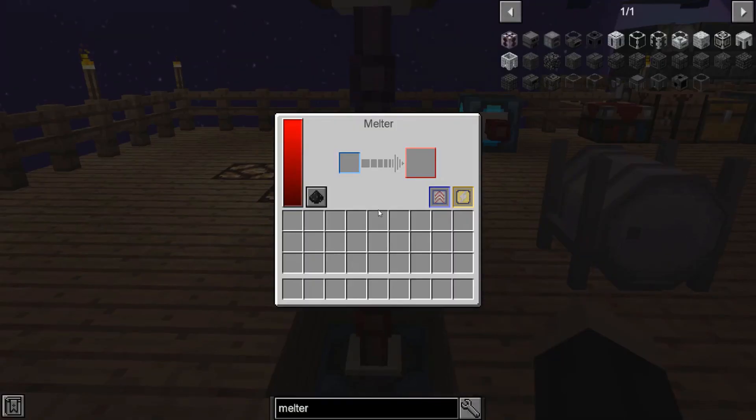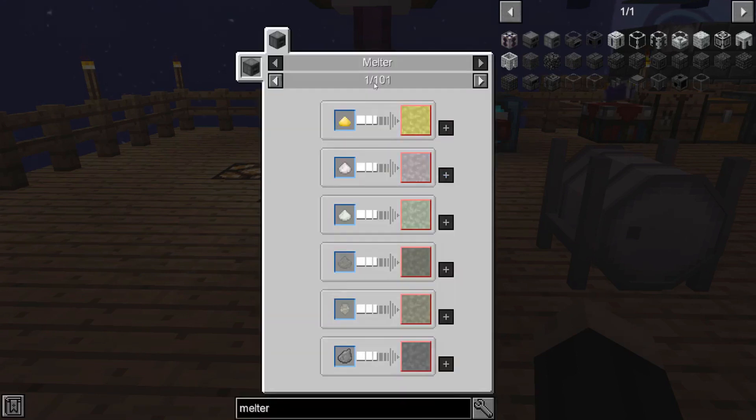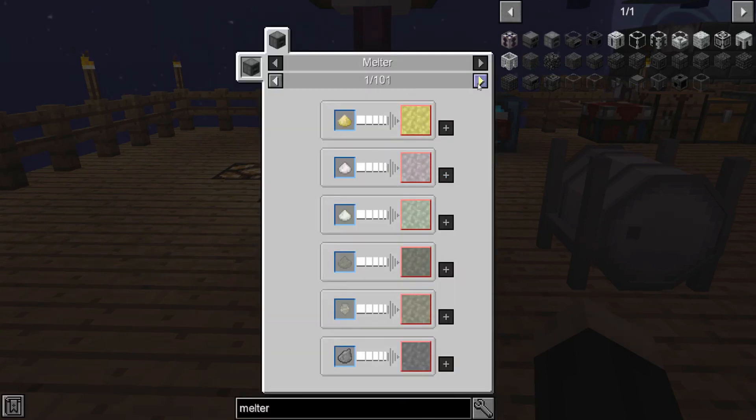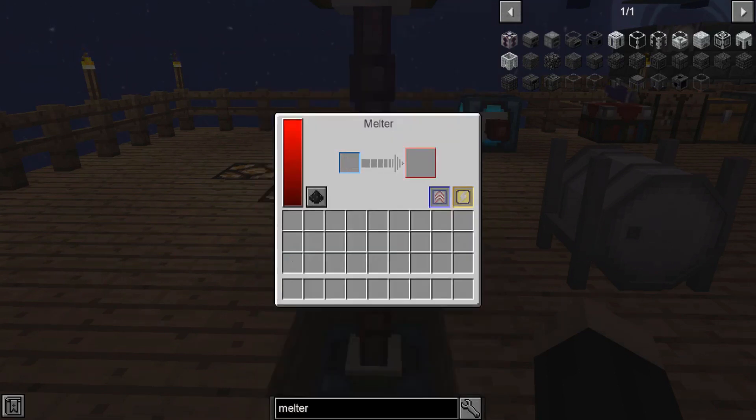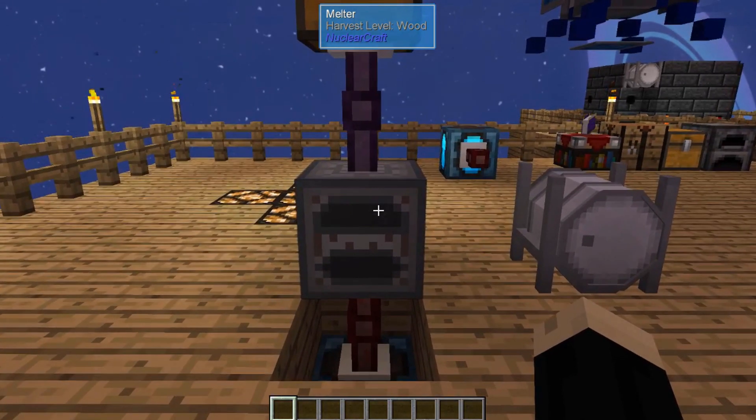So for a melter, just like with a smeltery, we'll take certain items such as ambers and such, and it will melt those into a fluid form just by placing them in this block. To see what recipes are available, you can just click on the center arrow here, which says 'show recipes.' You'll see there are 101 different things you can cycle through — a lot of things turn into a lot of other things as they melt down.